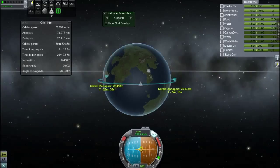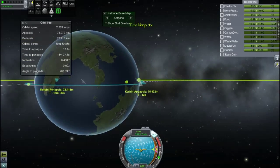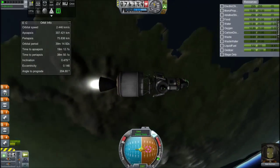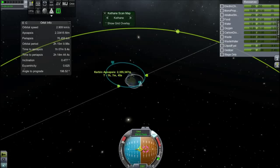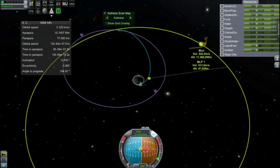I've used procedural fairings because I quite like how they look. I use them instead of KW fairings, which I do prefer, but I think I may not have unlocked them yet. By the end of this video that's what we're looking for — some bigger fairings so we can get nicer rockets.